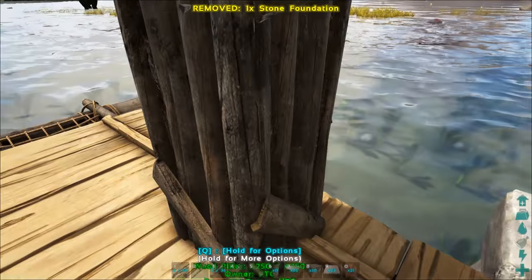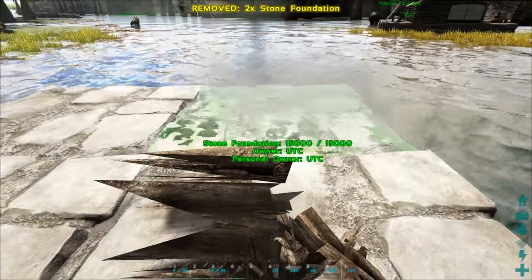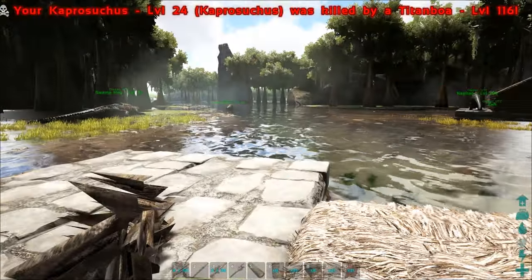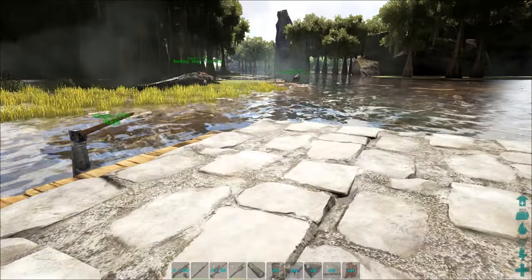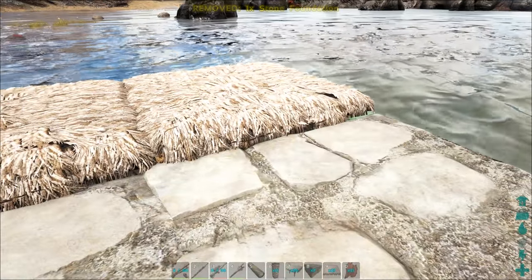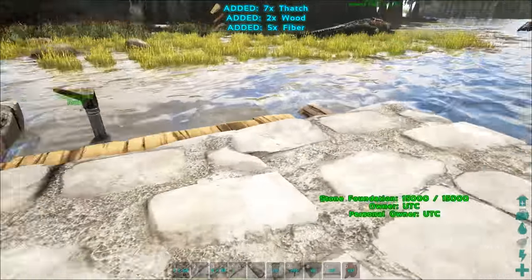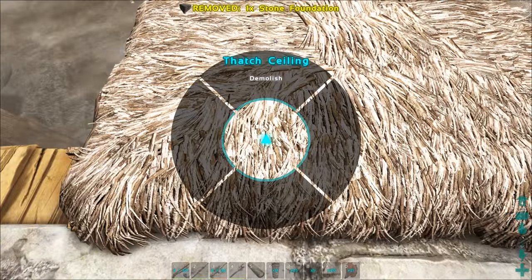I'll lay out the foundation in the general shape we're going for and show you the final result. Once we've got that snap point we can get rid of the pillar — these are advanced tricks you learn the more you build in ARK. The front of the raft only has foundations snapping in two spots. You can use this trick on any platform — a Paracer saddle platform, Quetz saddle platform, Titanosaur, or rafts. You can place the stone foundation from above then get rid of the thatch ceiling and never risk going in the water and getting eaten by a Megapiranha.